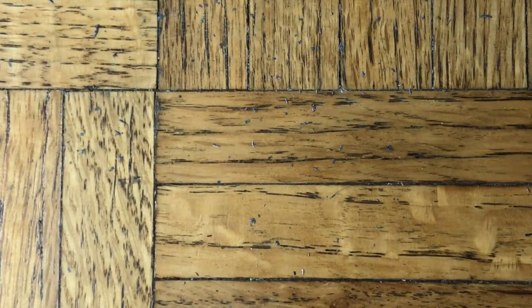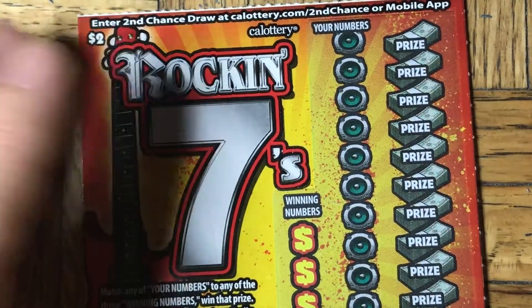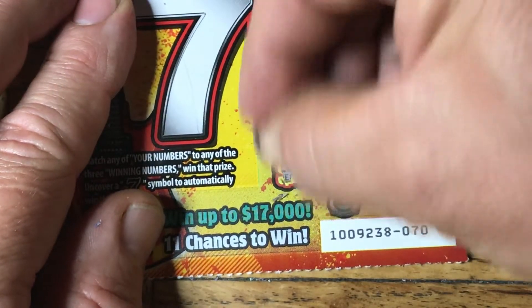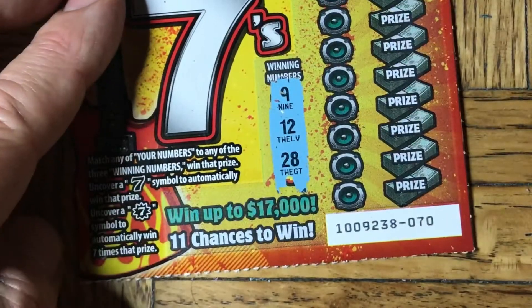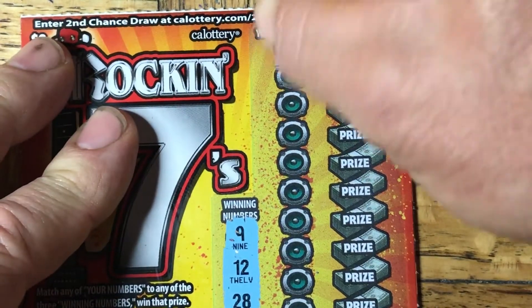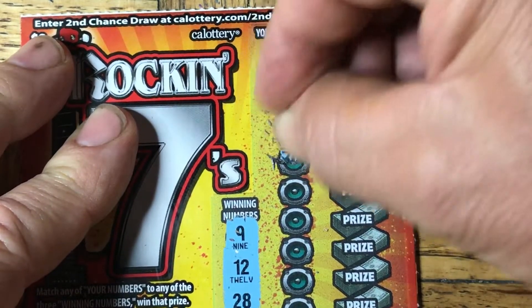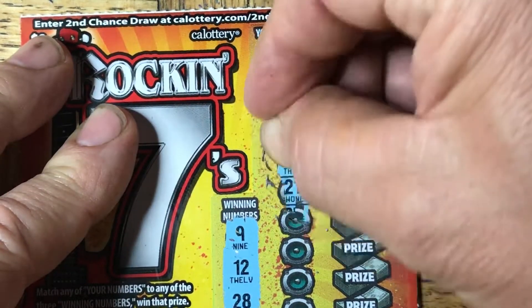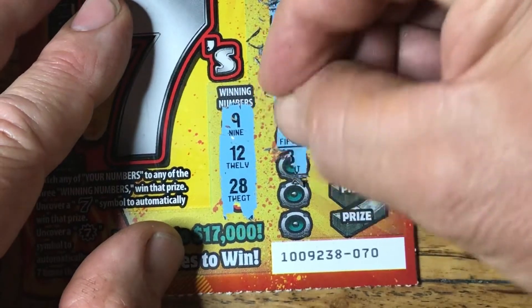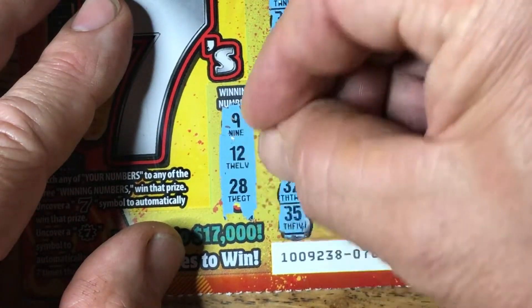Okay. We've got one ticket left in this four-card try — that's the Rockin' Sevens. It's also brand new. We've got to match the numbers: a nine, 12, and 28. We can also get a seven and win instantly. Let's see if we can get one of the numbers — better yet would be a seven. 23, 29, 24, 30, 21, 25, 15, 8, 32, and the last one: 35.